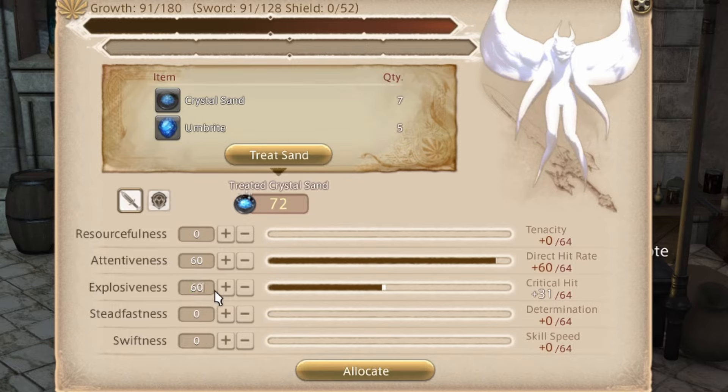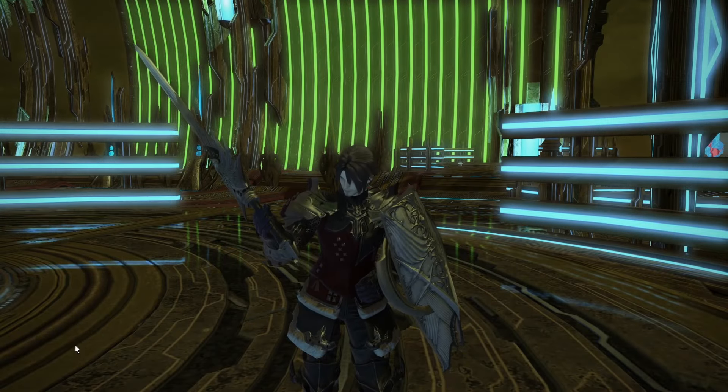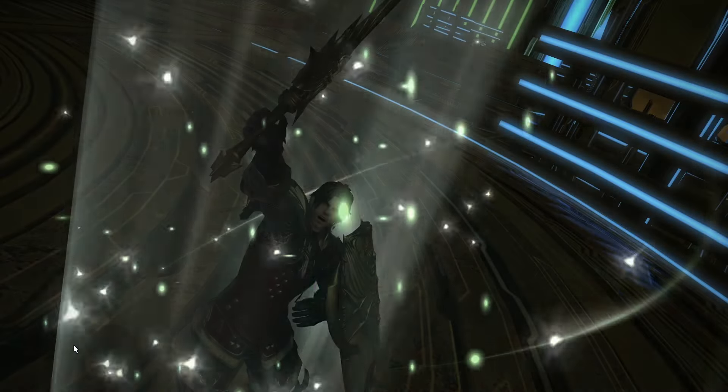You then need to start allocating the stat points onto your Relic. Once all the stats are allocated, return to Ardashir and congratulations — you now have your Reconditioned Anima Relic!